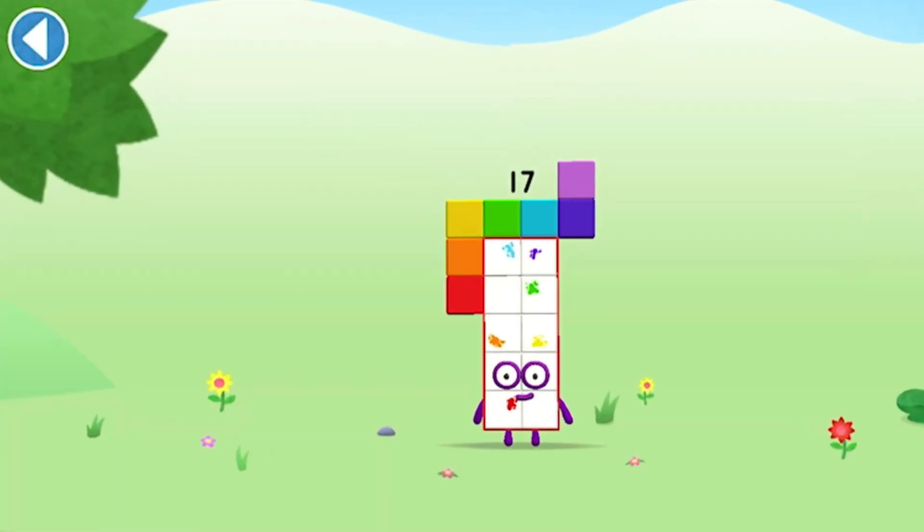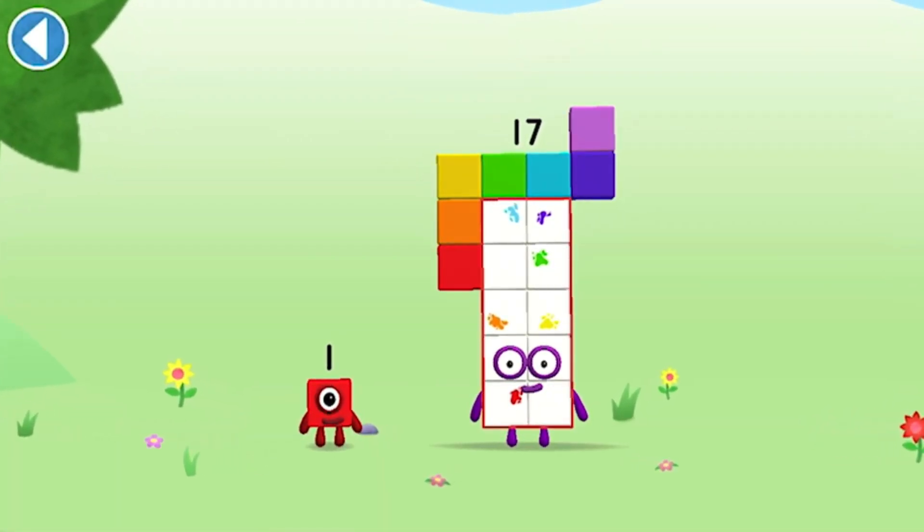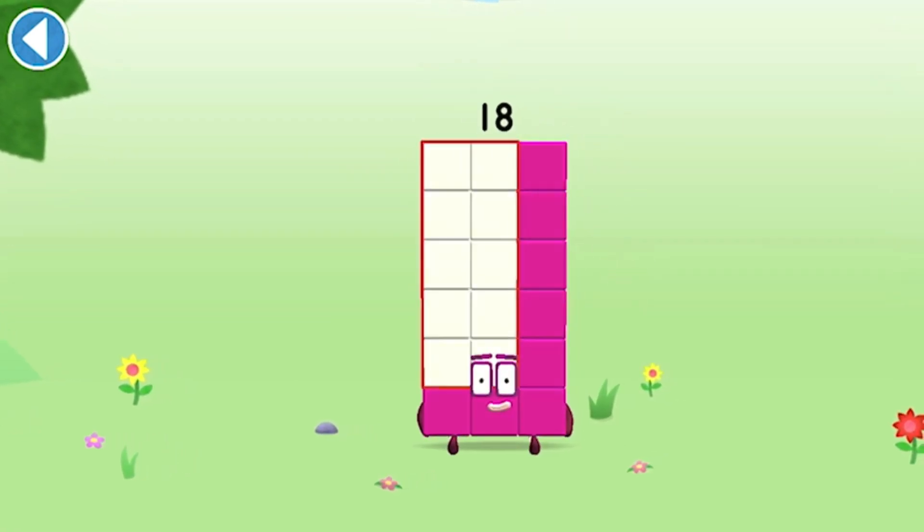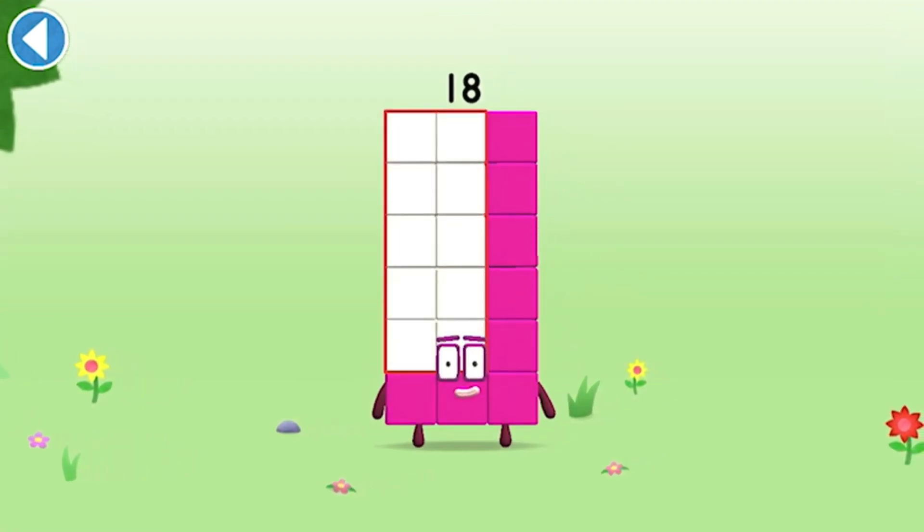You're about to meet number block 18. Can you add 1 to 17 and make number block 18? Drag number block 1 onto number block. This is number block 18. This number block is made up of 18 blocks.